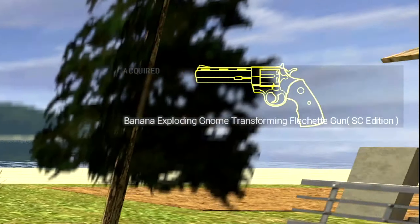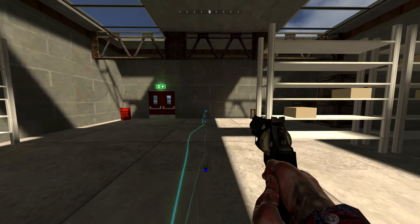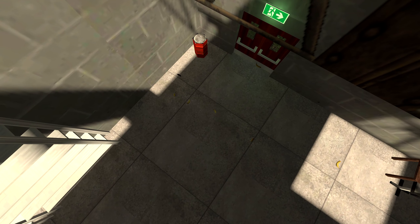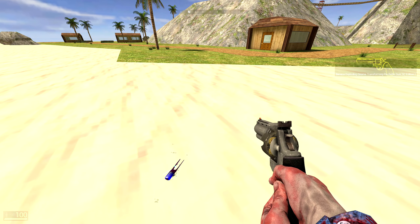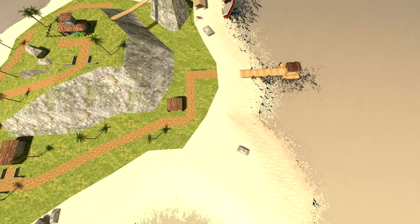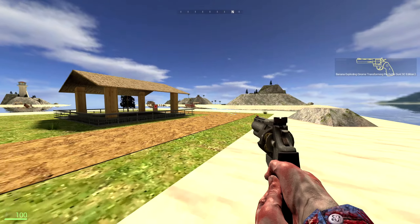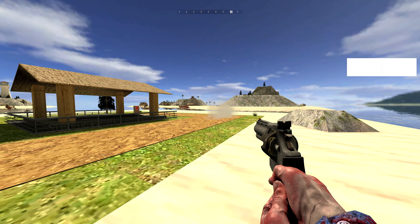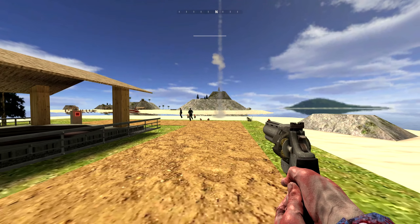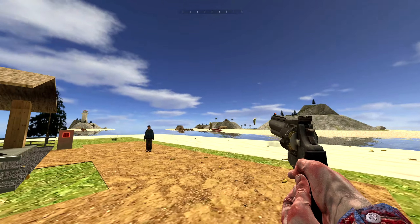The exploding banana gnome. Left click — wait, are those flechettes? Now I'm a gnome! This shoots out flechettes that turn you into a gnome. And then as a gnome, you will go up into the sky like a rocket and explode into bananas. Right click shoots a bunch of flechettes out. I got to turn Odessa into a gnome and watch him explode — this is a once-in-a-lifetime opportunity. This is peak modding right here. I take it back, this is anything but useless.